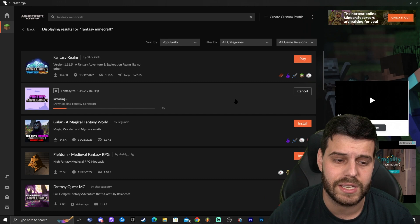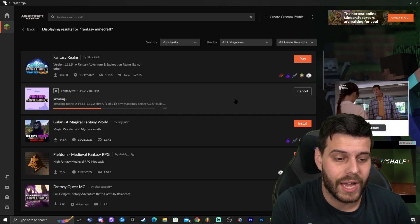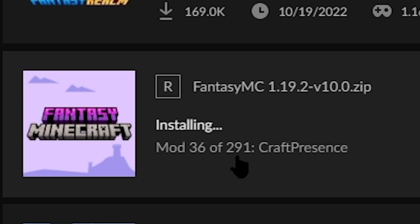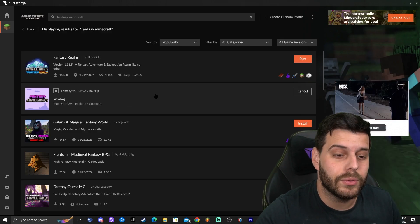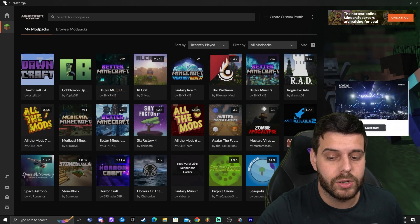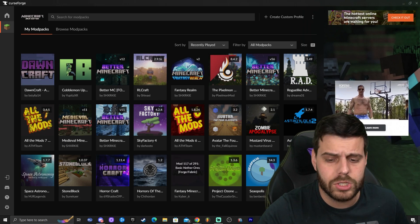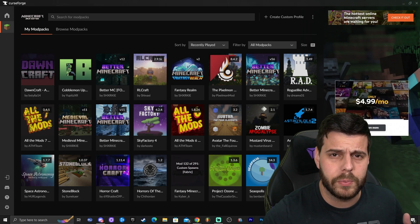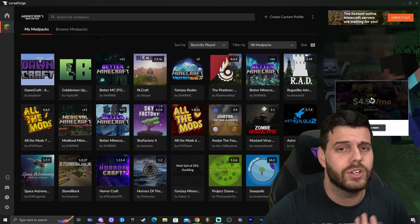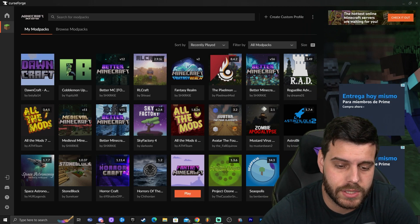That will start the installation for Fantasy Minecraft. Keep in mind you're downloading a modpack with a lot of mods — it has 291 mods — so you have to give it a moment; it's not going to be instant. If you get lost, you can go back and click 'My Modpacks' to see the installation progress there. Just wait patiently — I'll skip ahead until the modpack has installed.